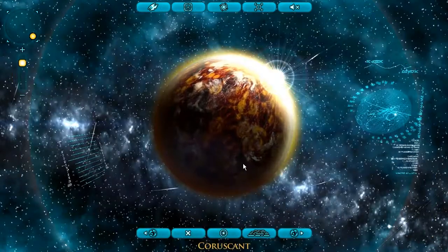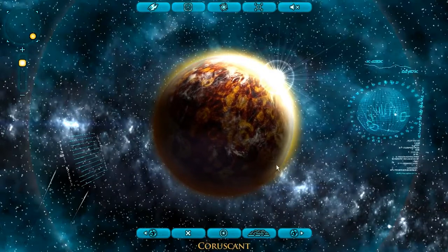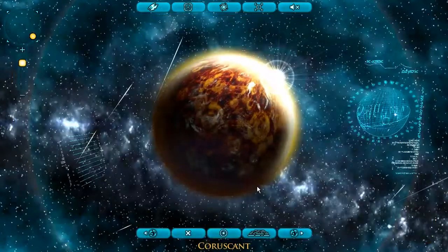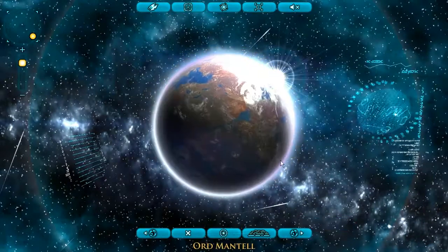By the way, I'm going to be linking this map — the whole map — so you can check it out yourselves. Coruscant: this is the Capital of the Republic — sorry, I got confused — this is actually the Seat of the Empire. Next planet: Ord Mantell, Mid-Rim.